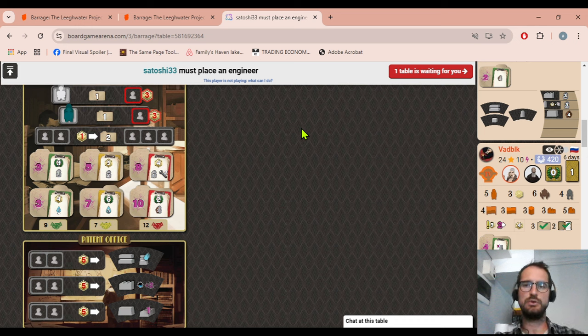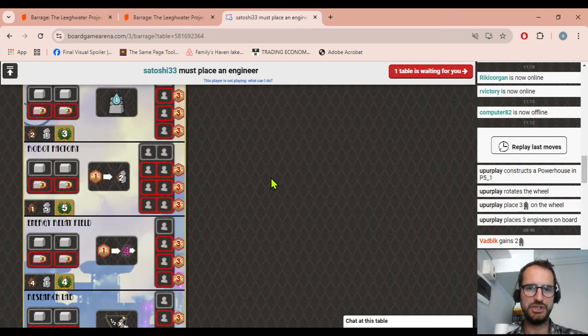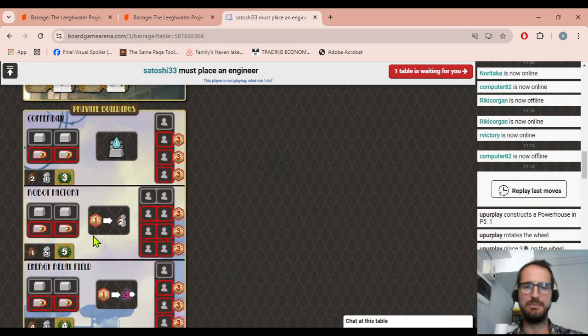In a game like Barrage, which is so competitive, having two actions in a row that can be uncontested is very, very strong. The other operative is Fouché — she has an extra worker spot on your personal board that lets you copy any action of one of your private buildings. Her power is amazing and incredibly strong in theory.